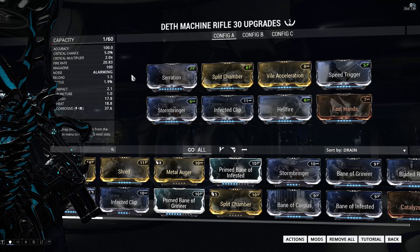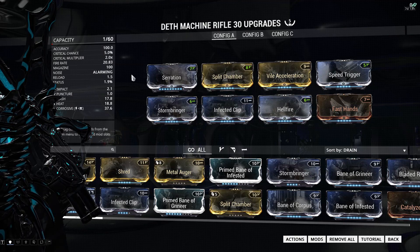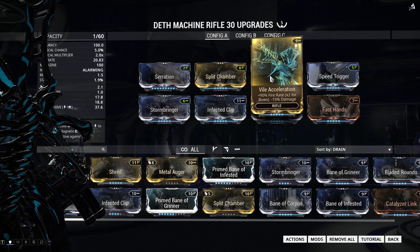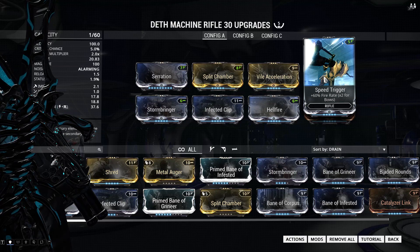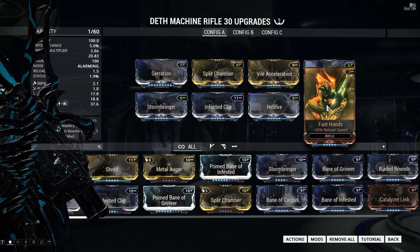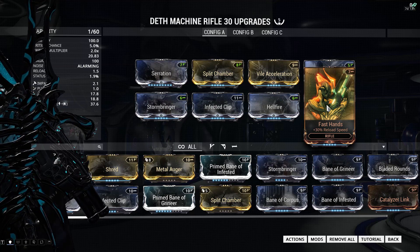On the Deathmachine Rifle I'm running a 5-forma build where I've added 3 V and 2 dash polarities. The build focuses on raw damage and fire rate, so I'm using Serration for more damage, Split Chamber for multishot, and Vial Acceleration plus Speed Trigger for tons of fire rate — with these two mods the Deathcube fires more than 20 rounds per second. Since it fires so fast, I'm using Fast Hands to help with reload speed, bringing it down to 1.5 seconds.